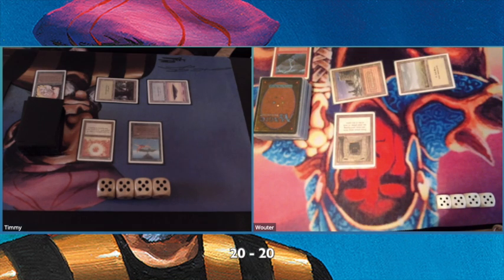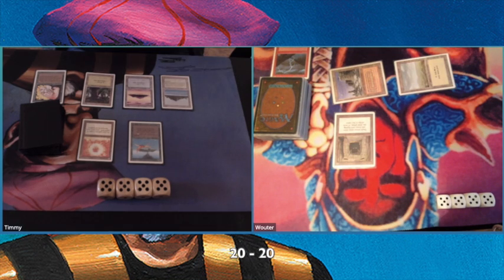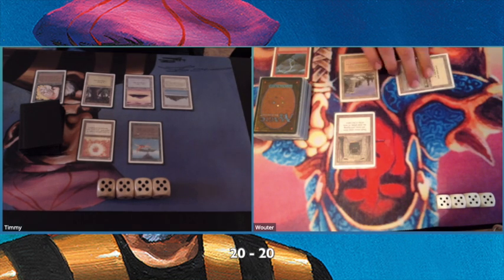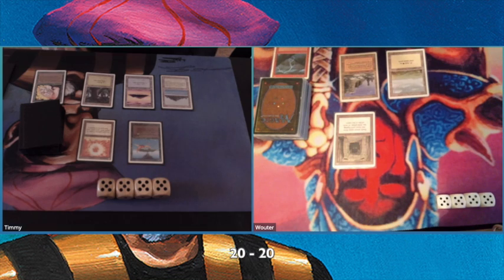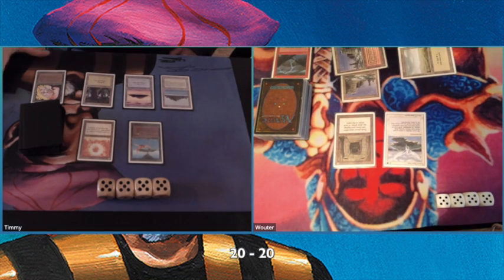Here comes a Howling Mine, something I don't really mind because I'm playing with greens — four Llanowars and four Birds of Paradise. For me, it's fine. But as you can see, I have a lot of mana but nothing to put on the table. Unfortunately, I have no Mahamoti Djinn or Serendib Efreet at this point.